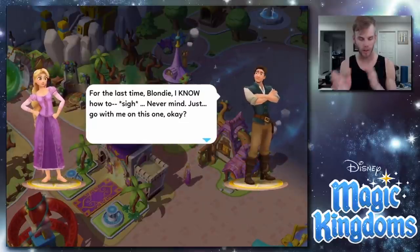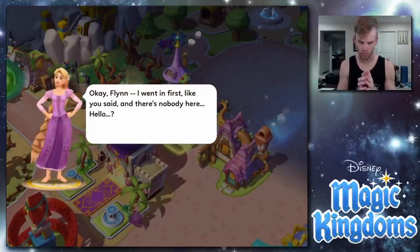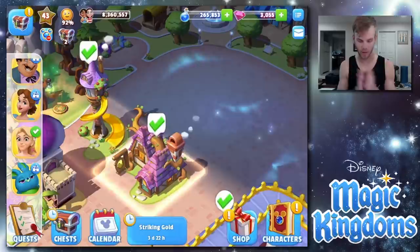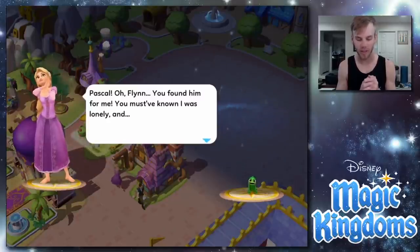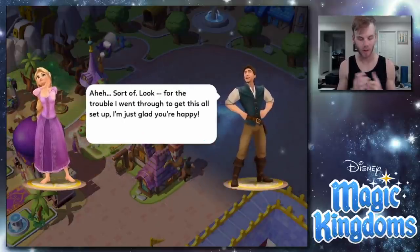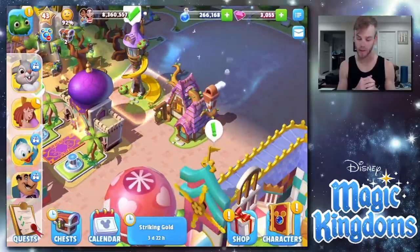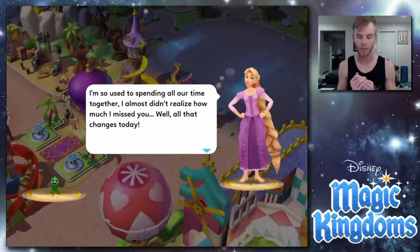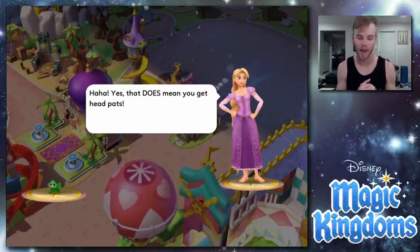'For the last time, Blondie, I know how to — never mind, just go with me on this one.' I love the banter between them! We send Rapunzel and Flynn to visit the Snuggly Duckling. 'Oh hey, Pascal! Flynn, you found him for me! And oh my goodness, that table is cleaner than usual — is that part of the surprise too?' Surprise complete! Now we talk to Pascal. 'It's been too long, hasn't it Pascal? I'm so used to spending all our time together. Well, all that changes today — yes, that does mean you get head pats.'